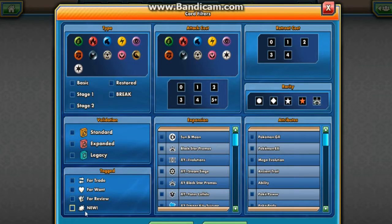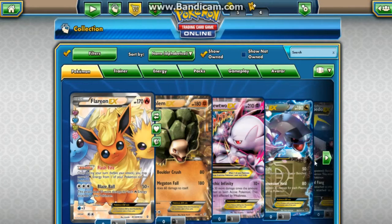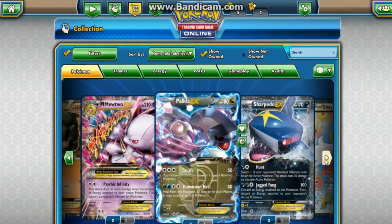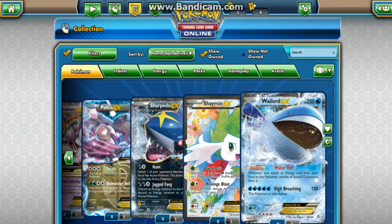Is there an EX filter? EX. The EXs I have on this game is the Flareon EX, Gollum, Mewtwo, Mega Mewtwo, Palkyo, Shepedo, Shaman, Werewolf. So I have a few EXs on this game. I haven't really played it that much, but there you go guys — you got to see what EXs I have on my deck.